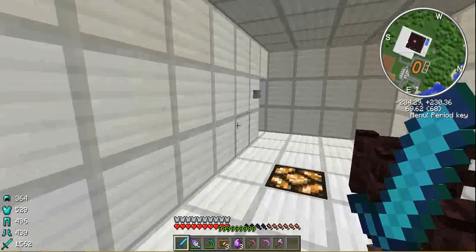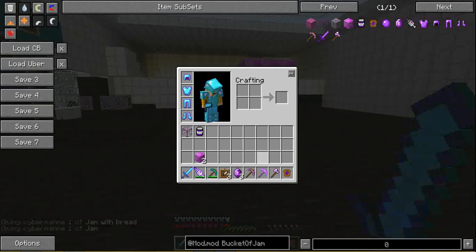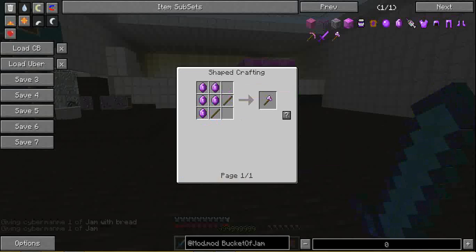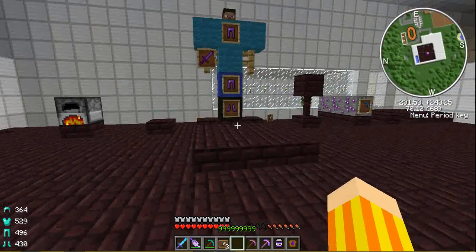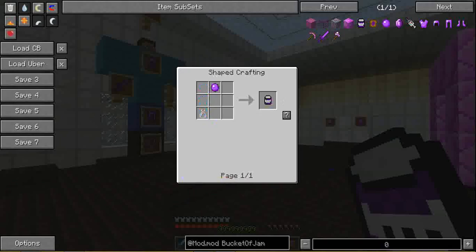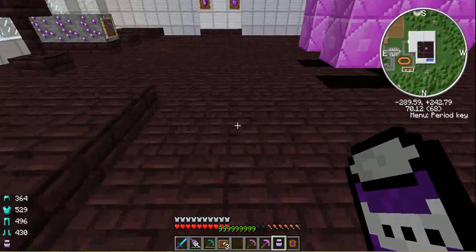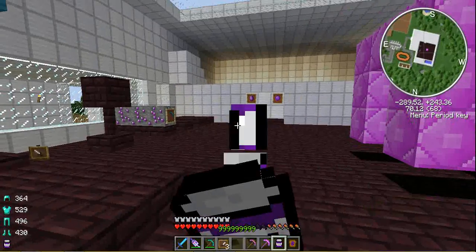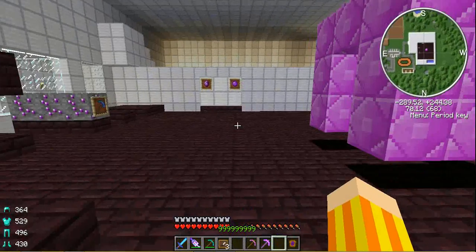Remember that rotten flesh I had at the start of the mod review? That was so I could try out these two things. The recipe for the tomahawk looks like an axe but it's not. Jam is made with jam balls and glass bottles — I'll get to jam balls in a second. Let's eat the jam. We gained a substantial amount of health — I think that was three chicken nuggets' worth.